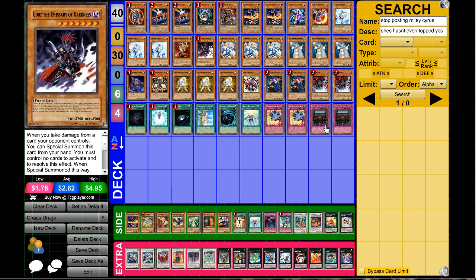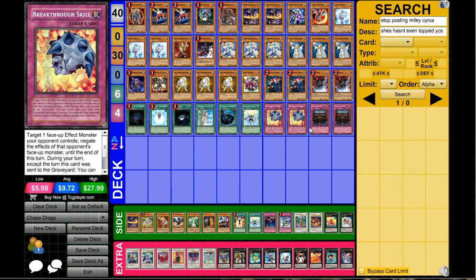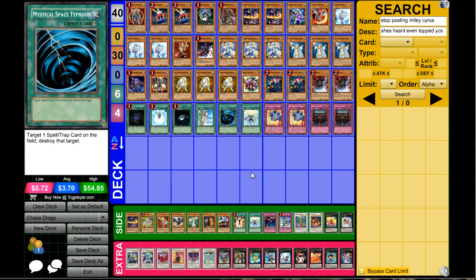Next up one Gorz. You don't really play back row, and the only thing that can be a problem is sometimes Royal Decree. So watch out — if you have Gorz in your hand you might not want to set Decree early, or you can just drop Gorz, set Decree, don't attack with Gorz, and then activate Decree in response to your opponent's attack.